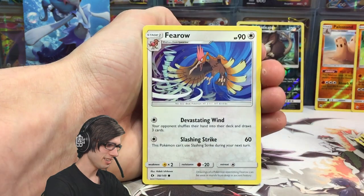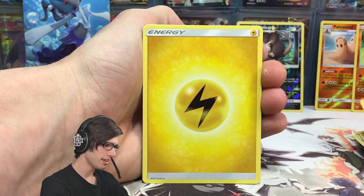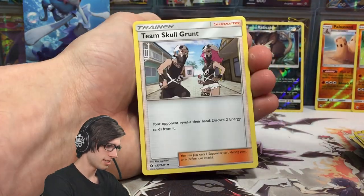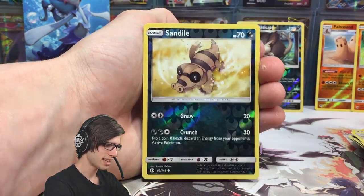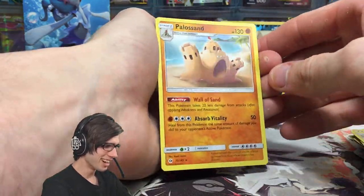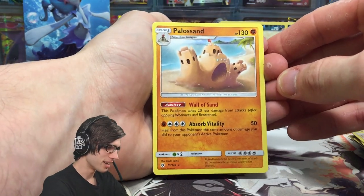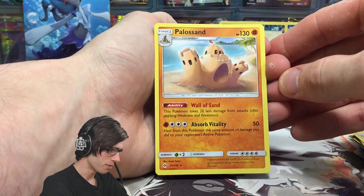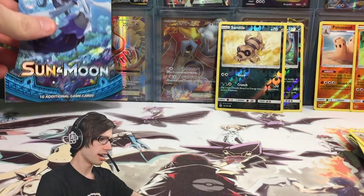We have a Makuhita, Pyroar, Grubbin, Drowzee, Crabrawler, a Lightning Energy once again, Team Skull Grunt, a Poison Barb, Herdia, Sandile reverse holo common, and another Palossand. Oh god — it begins! The Palossand sand takeover has begun — 130 HP with the ability Wall of Sand and Absorb Vitality.